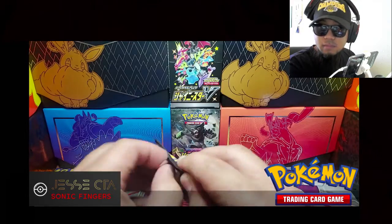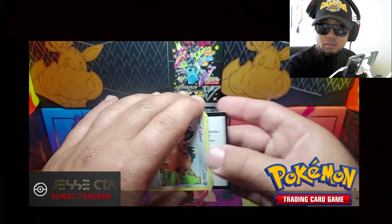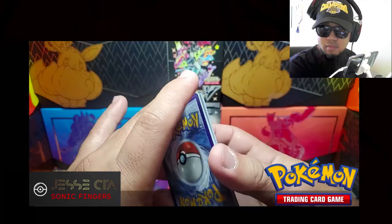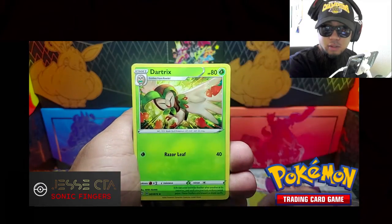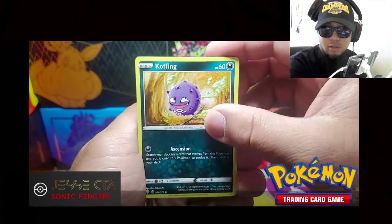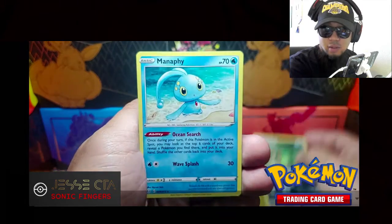Code card. Shield, Dartrix, Eldegoss, Cufant, Corvisquire, Snom, Koffing, Cacnea. Spinarak is the Reverse Holo, and the Rare, Manaphy.